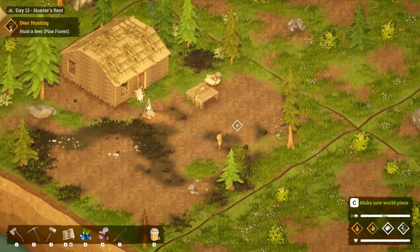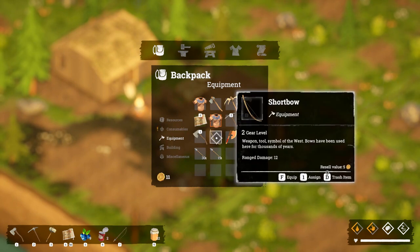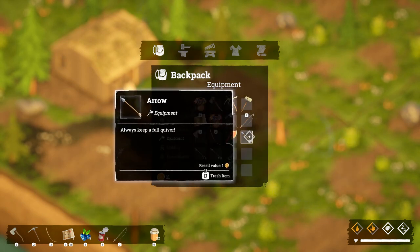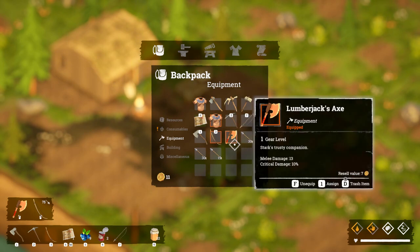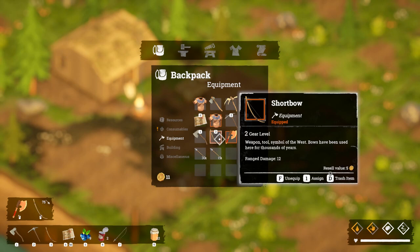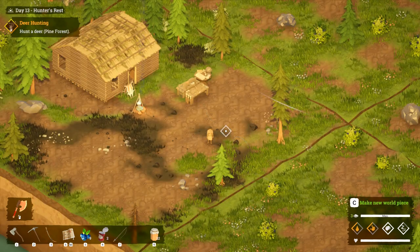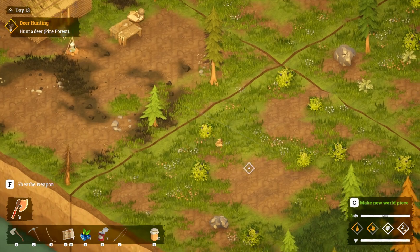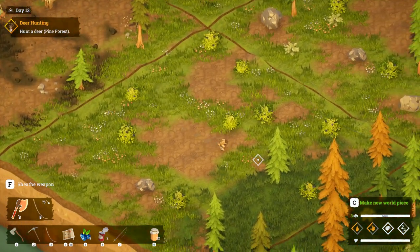Let's go and hunt some deer! Before we do, let's make sure we have our equipment on our hotbar. Short bow - let's put that on slot three. I don't really need my hammer there. Do the arrows just automatically load? Short bow equipped, gear level two, range damage 12. I don't know why I've got the axe symbol there, but I want to use my bow and arrow in the glade. Let's go!